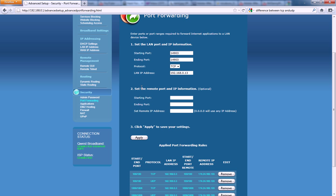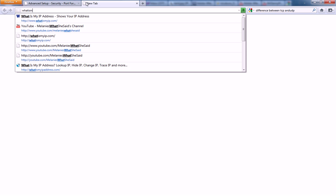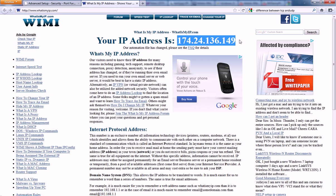Set the remote port and IP information if needed. You would put the same port in each box down here. For the remote IP address, as mine says, use 0.0.0.0 for any IP address. If you needed to enter your specific IP address, go to whatismyip.com and it will show your IP right there.